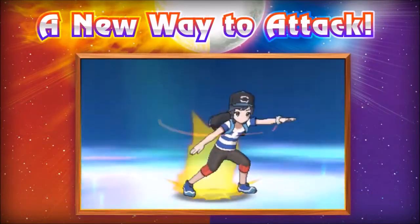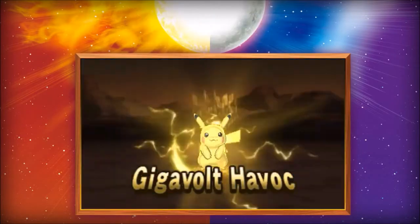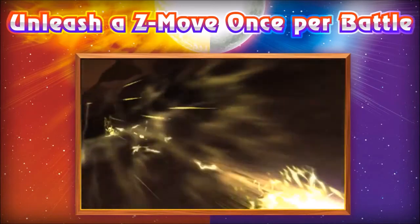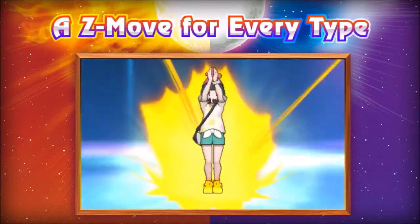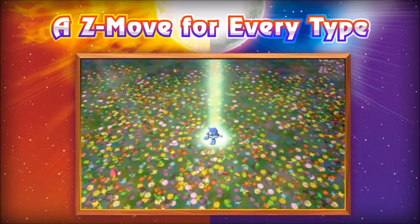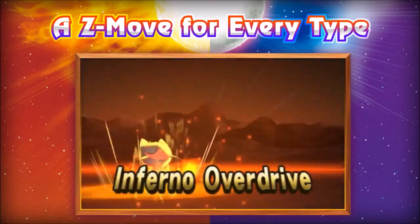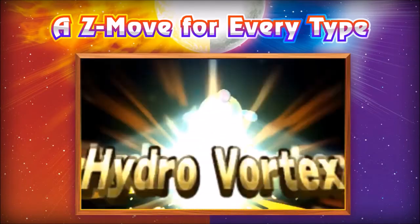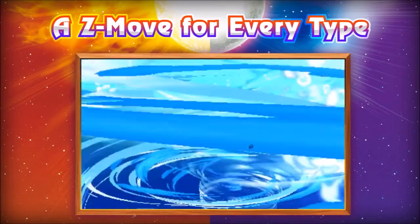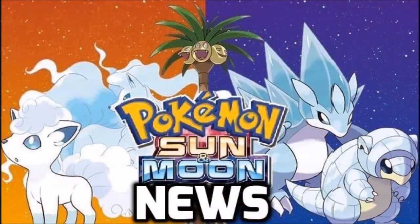The last part of the trailer introduced the new Z-Moves. It seems like every Pokémon has one chance of using a Z-Move once per battle, and I think it works like Mega Evolution in that you need to have a specific item. We don't really see what levels the opposing Pokémon are, but we can assume they're around level 15 since they're just fainting instantly. With that in mind, these moves should be around 200 base power or even 250. They looked really cool and could be a very interesting part of the game.